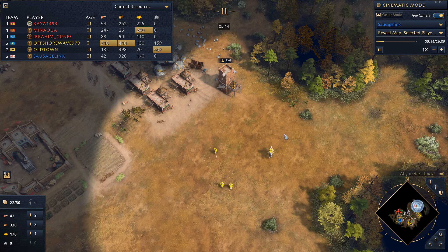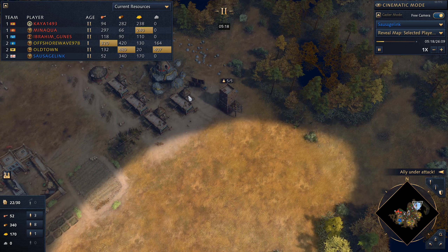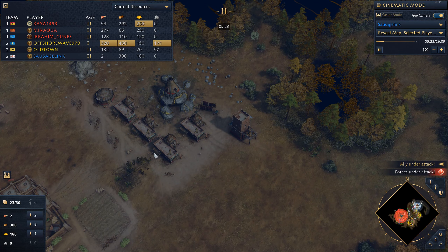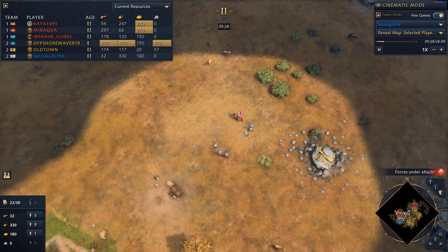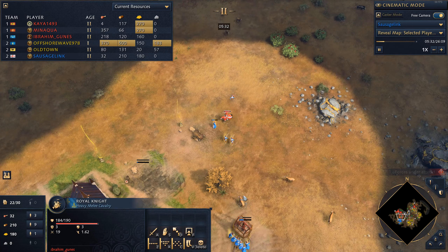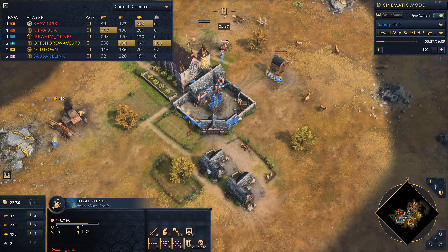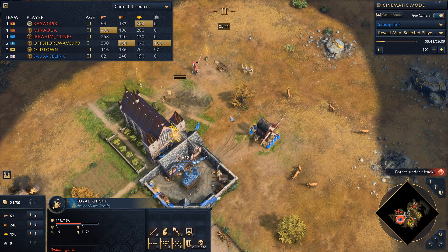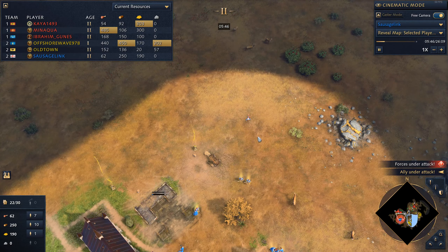We can see the Mongol ally Offshore Wave trying to put some pressure on the Malians, and it's a good idea because this is the pit mine — these are easy buildings to destroy and they'll put the Malian opponent behind. But now French royal knights are showing up. I'm going to lose two villagers here; my longbowmen cannot go back out there. So we're going to focus on getting a barracks down and making some spearmen so we don't keep getting harassed by these royal knights.